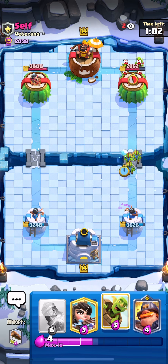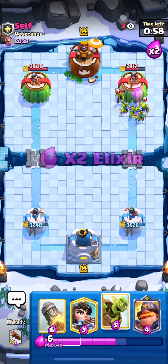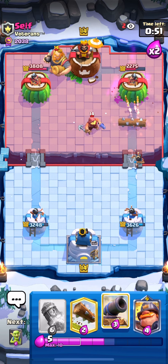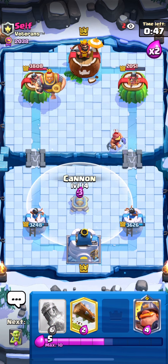Ice Spirit here to apply some pressure. I always want to try to get as much damage as possible in single elixir, because when double and triple elixir hits it's going to be very hard to get damage — they're going to have a fast cycle, and Log plus Mother Witch are not ideal to face against.